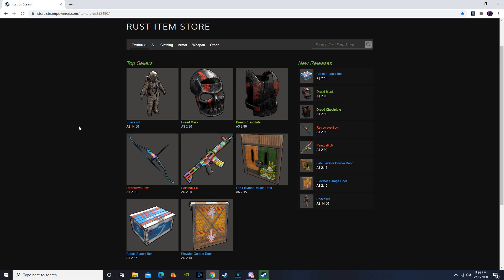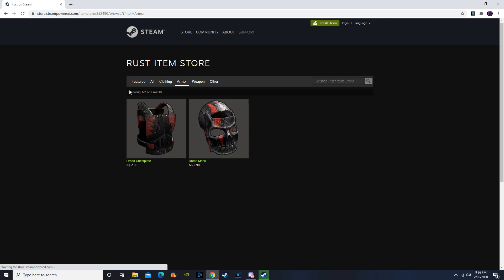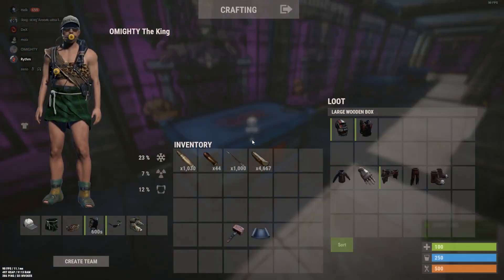Hey guys, Becca here with your weekly Rust skins video. We have a new spacesuit, which is a Facepunch skin — it is not a hazmat skin, meaning the hazmat is not skinnable. It just means there is a new Facepunch unique item, similar to the surgeon scrubs, so it's going to be its own item. We'll start off with the armor since there's no clothing.